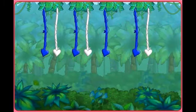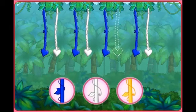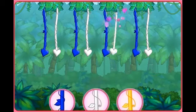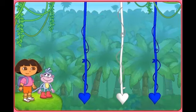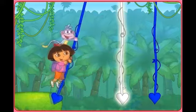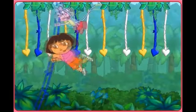Here's the first pattern: blue, white, blue, white, blue. What color's missing? Click on the colored vine that's missing from the pattern. Muy bien! Blanco — a white vine. It's time to swing! Click each vine to help us swing across. That was a swinging good time!